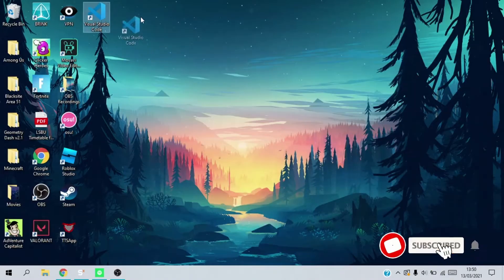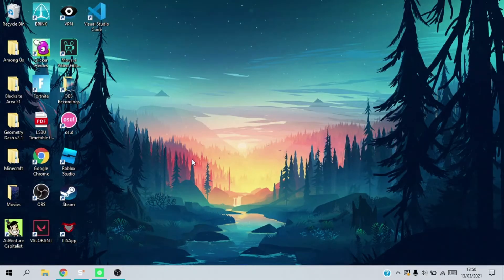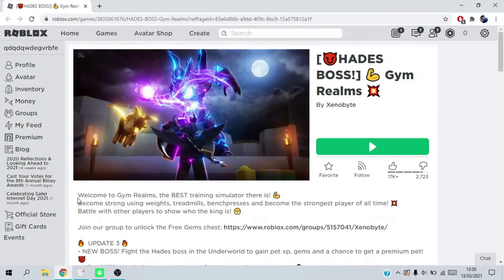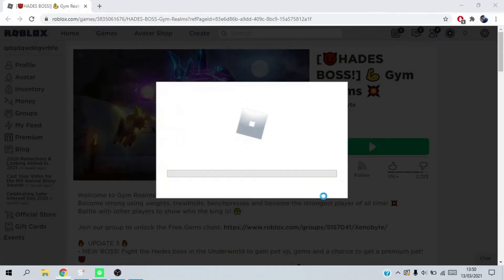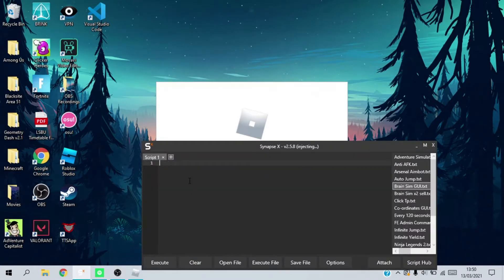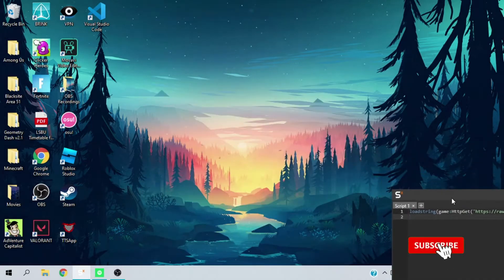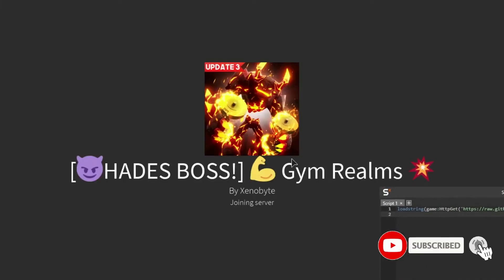Hey guys, welcome back to another video. In today's video I'm going to be showcasing a Gym Realm script. The exploit I'm using is Synapse X — you can buy Synapse for $20, it's the best exploit out there. You can also use Kernel, which is free and just as good. Do not download anything from wearedevs.net, they will give your PC a virus. The script is in the description below. If it worked, make sure to like the video, and if you are new to the channel please do subscribe — it would mean a lot. Thanks and enjoy the rest of the video.